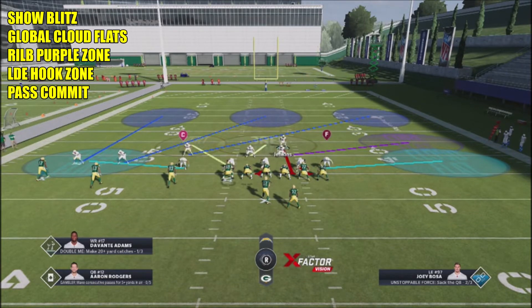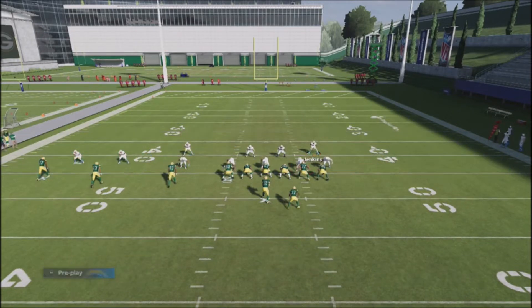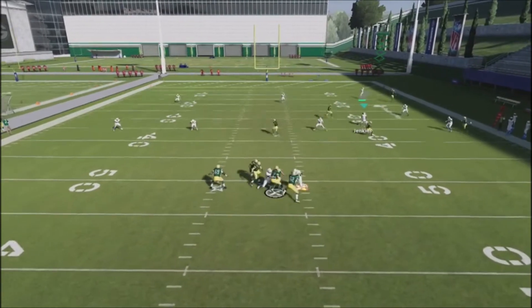My first goal is to watch the tight end and make sure he doesn't streak, because if he streaks, the defender I'm rolling over is not going to get there in time. I want to prioritize the streak first — I'm not worried about the running back route since two defenders will cover that. Once I see the guy breaking off into a zone area, I'll come down and try to clean up any crossers over the middle.